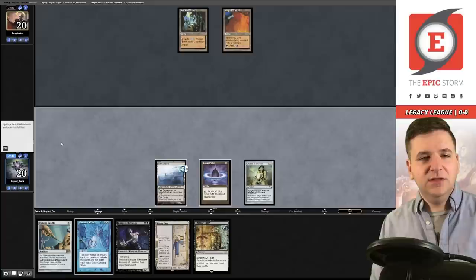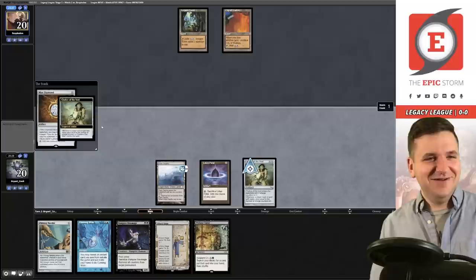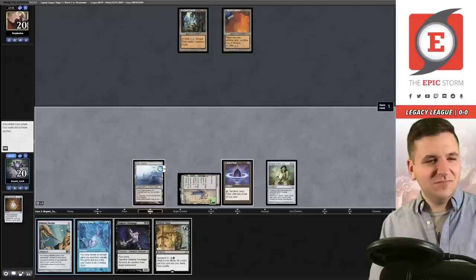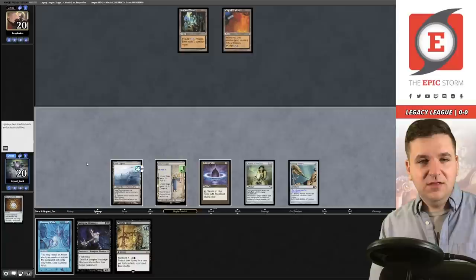They're on all colorless mana apparently. I draw — this technically does it assuming... oh, my own Chalice! Oh geez, Chalice-on-zero problems. That's too funny — saved by myself. Let's play the Needle. I name Griselbrand, though I think I actually want them to cast Show and Tell. Actually, I'll name Sneak Attack instead.